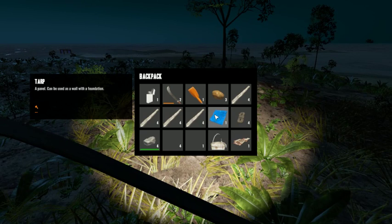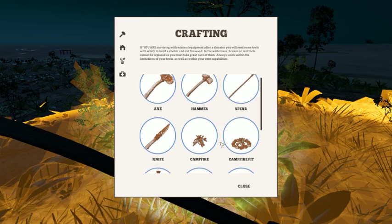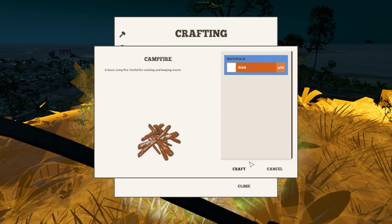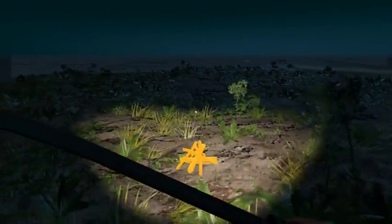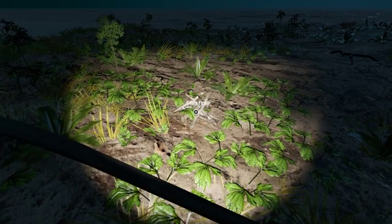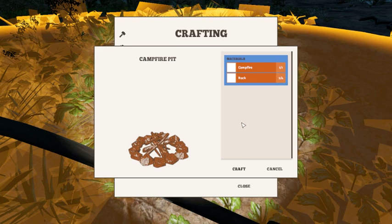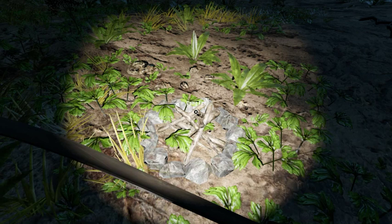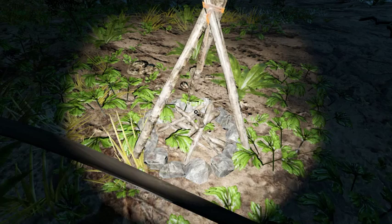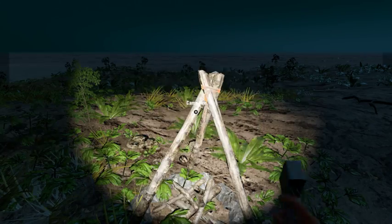First things first — let's go ahead and use the crafting menu. Let's build a campfire and put it over here for now. Now let's build a campfire pit, and let's build it up to the campfire spit. Now let's go ahead and get our stuff — oh, I'm so glad I brought my lighter with me. Let's go ahead and get our bucket of water. Well, let's get our lighter out first.